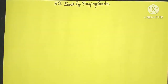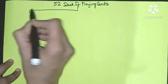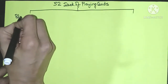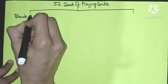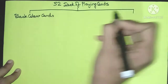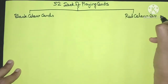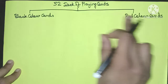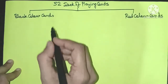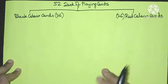These 52 cards are equally divided into two color cards. So 52 divided by 2 gives us 26 black cards and 26 red cards.